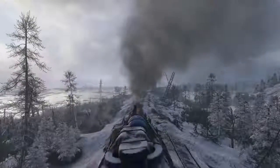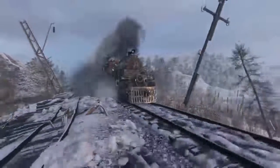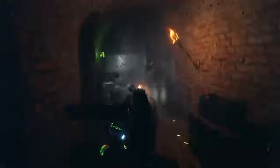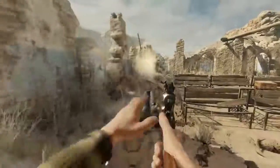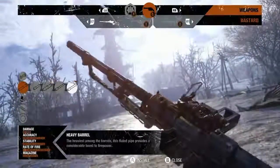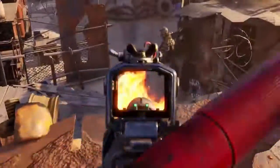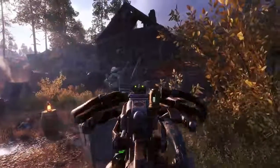In Metro Exodus, your mission is to lead a group of survivors across post-apocalypse Russia searching for a new home. With danger waiting at every turn, your arsenal of weapons needs to be as varied as the stops on your journey. In this video, we break down the tools at your disposal. Using a new customization system, you can evolve your arsenal in the field, effectively adapting to any situation — whether as a silent assassin, close-range heavy hitter, or anything in between. There's a multitude of options available to suit your preferred style of play.